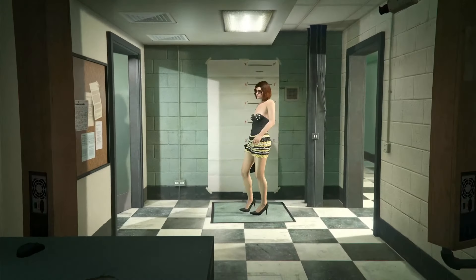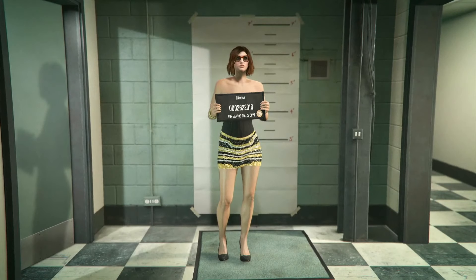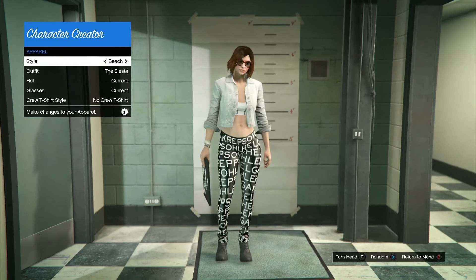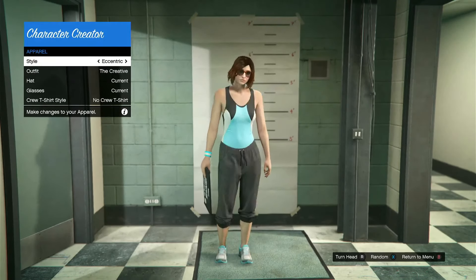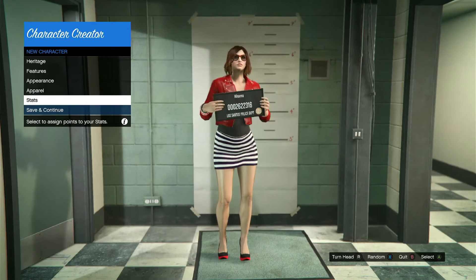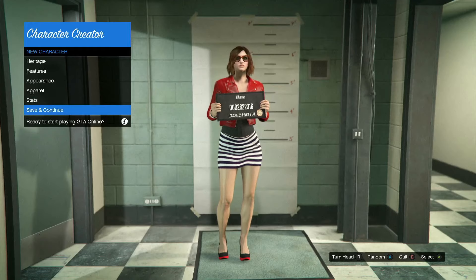Once you're over here, you can do whatever you want — change your appearance. I don't think you can change your gender, but it's completely free. You don't have to pay 100K to make your character look good. My character's face is good so I'm gonna head over to apparel and just change up the style. You can change your stats too, all that stuff. Once you're done, just hit save and continue.